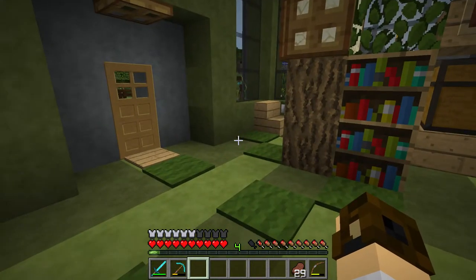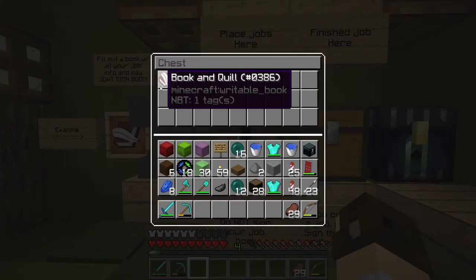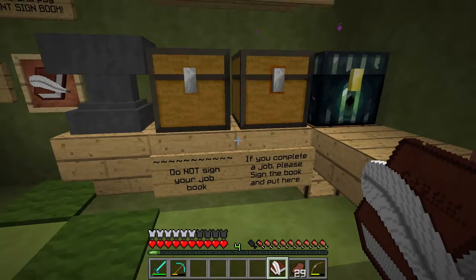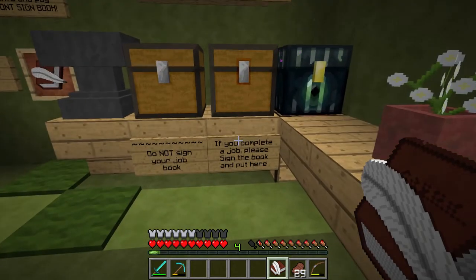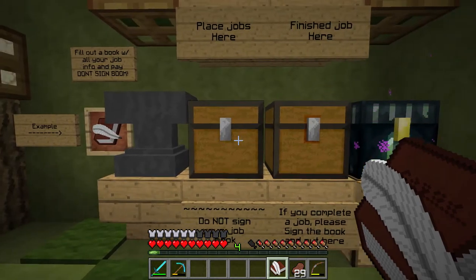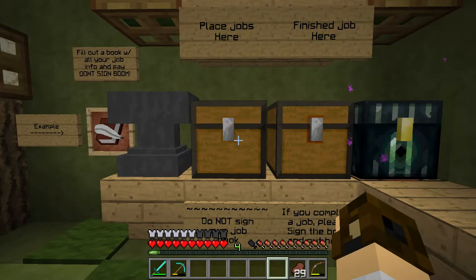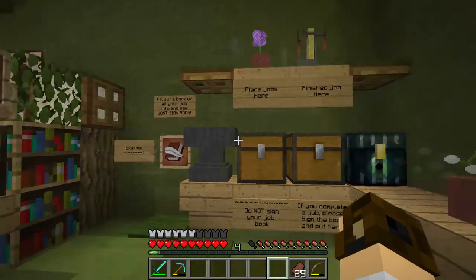Put your order in here — you can see there's already an order waiting. Now say you're a player who wants to make some quick diamonds or commie coins: come in, grab an order out of here, go do the job, sign the book once the job is done, and put it in this completed chest. Signing the book lets the person know who completed the job and who they need to pay. That's pretty much it — it's an easy way on the server to make commie coins or diamonds, or if you need something tedious done for you.